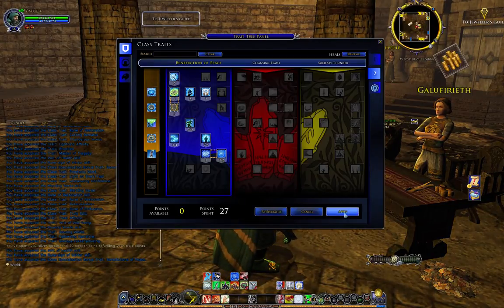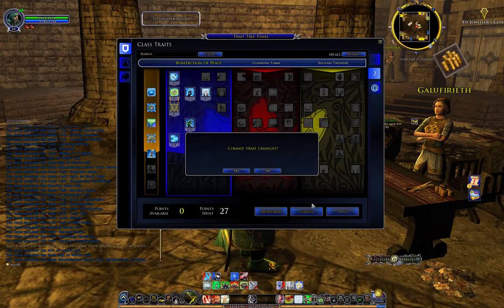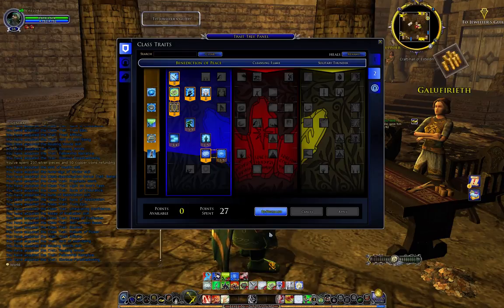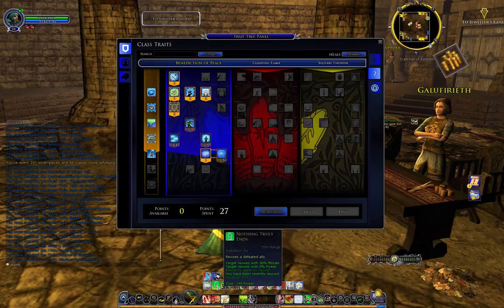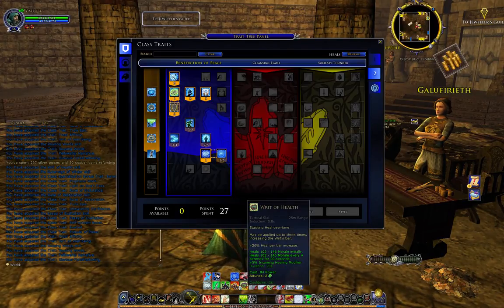Now that I've spent all those points, if I apply them — watch the skill bar region down here because these icons might change. These are the skills your rune keeper has. When I apply them you'll notice we got two additional skills. You can move any skills you like into the quickslot bar, numbered one through zero. Those correspond to the keys on your keyboard. Some people just use their mouse when questing — you need to select an enemy or another player to use them, so we'll show that later.